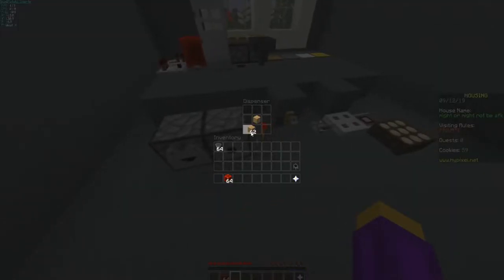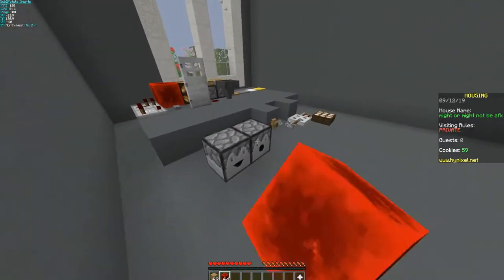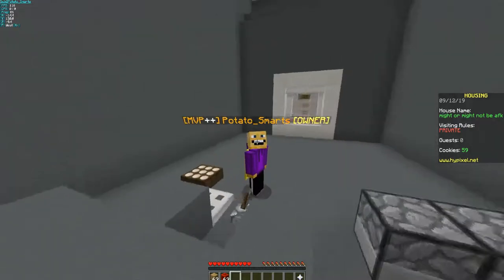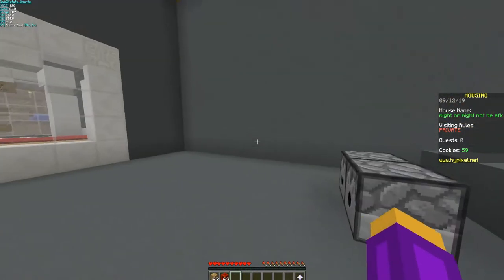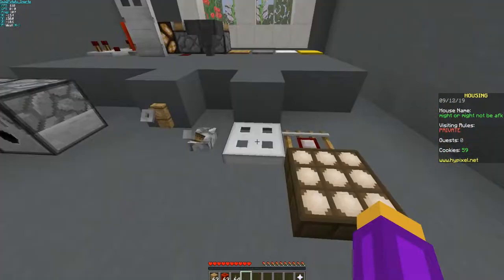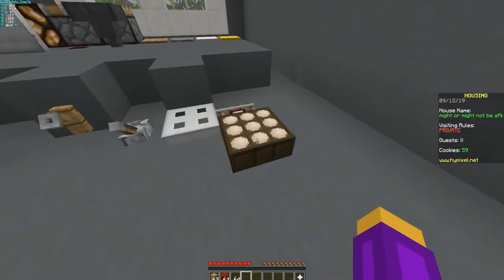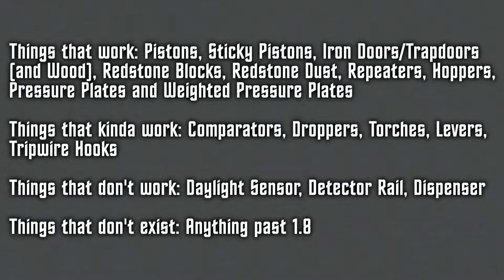Things like droppers and dispensers do not drop items, nor do they drop water or anything else — although a dropper into a hopper does work, for who knows what reason. The tripwire hook I think would work, but there's no string in housing, so it doesn't. Kind of weird how they put tripwire hooks and then don't give us any string. Levers work but can only be operated by owners. Iron trapdoors aren't affected by redstone, but you can open and close them manually. Detector rails and daylight sensors just don't work. That's pretty much all we've got — here's a list of everything that works and everything that doesn't as of now.